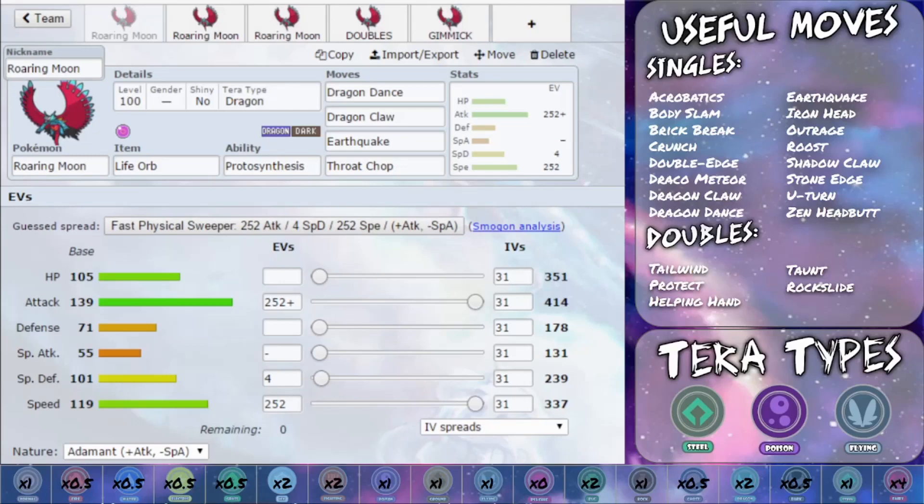Hello my Wolfpack and welcome back to a Capacitive Guide video where today we are covering Roaring Moon, the absolute destructive beast that it is. Base 139 attack and 119 speed automatically make this a huge beastick which can really destroy so many different Pokémon. Not to mention the fact that you have Protosynthesis on top of that, so if you're on a Sun Team you can get 1.3 times damage, meaning that you are going to cause so many problems for the opponent.